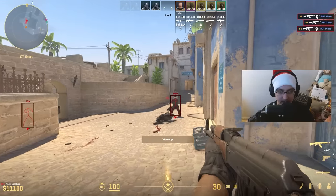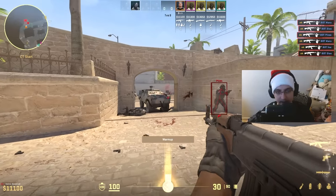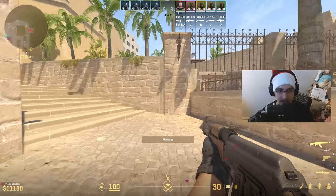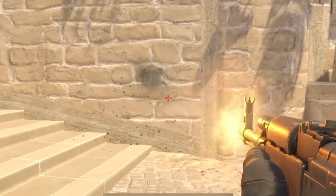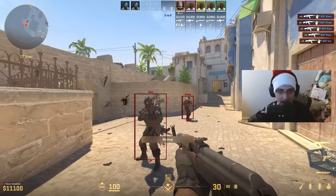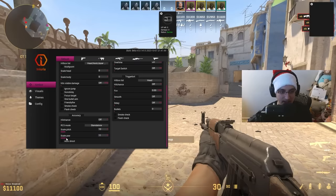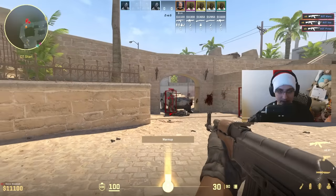It definitely feels like it's working — I can feel the aimbot pull and it feels like a normal amount. Now let's try the RCS on standalone at 100% and see how accurate it is. It feels pretty good and pretty natural. Obviously 100% RCS isn't very natural — you should probably put it at maybe 10 to 25; I usually like 10 because it gives a small boost.